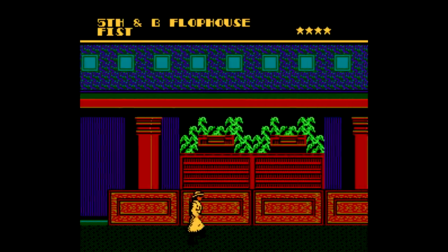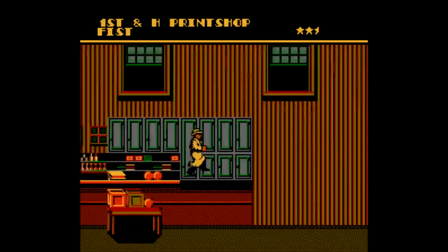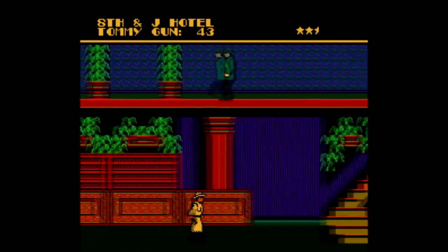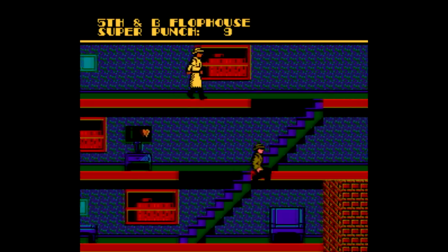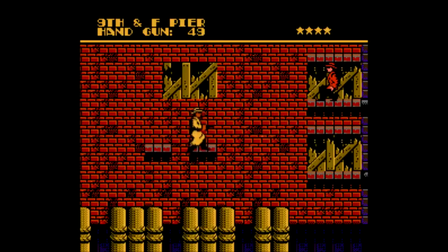Once you get to your destination, the action switches to a 2D side scroller. The game actually gets kind of fun, since you can shoot enemies or just slap the bejesus out of them, which is always funny. Just press select to switch between the two, and there's also special weapons you can pick up here and there like a Tommy gun, tear gas, and a boxing glove you use to one-hit enemies, but there's limited quantities for each. The platforming here isn't the greatest, the jumping is kind of weird, and the game is just really difficult.